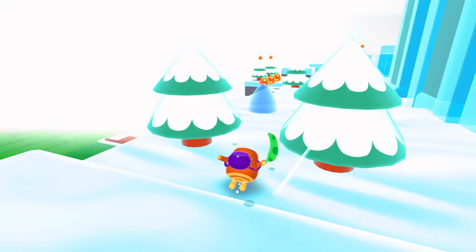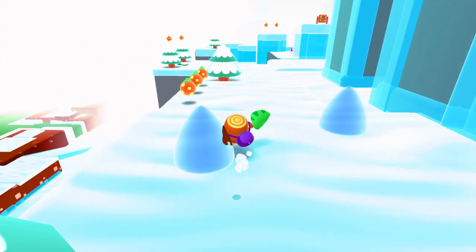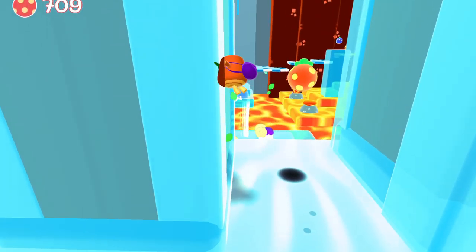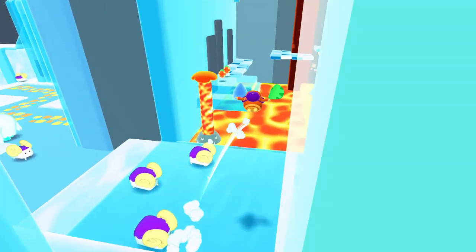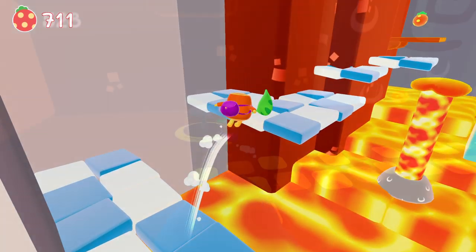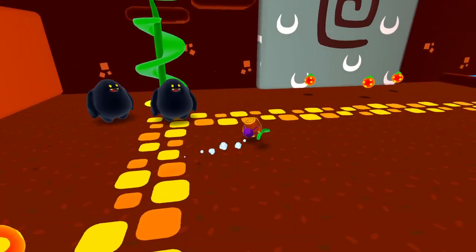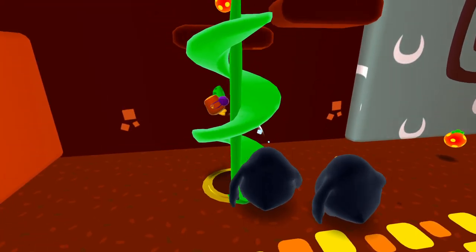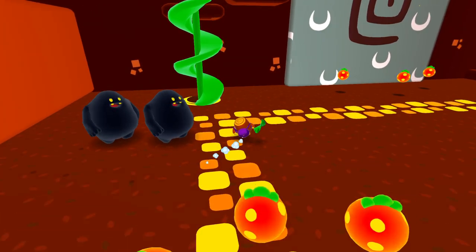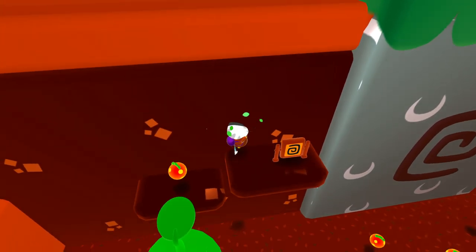The game does a decent enough job of pointing you in the right direction. While it doesn't have a big indicator on screen at all times telling you where to go, there are signs everywhere with arrows on them to let you know which direction you should be heading to get through each level and reach those various water droplets. And while gathering every collectible will probably take quite a bit, if you're focused on just playing through the main story, it's not an extremely long game — around four to five hours to complete.